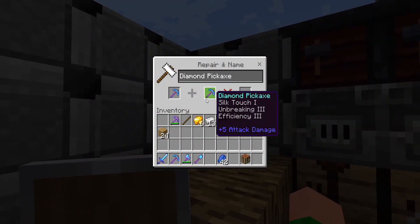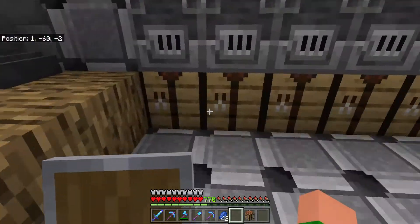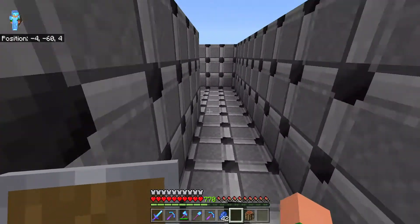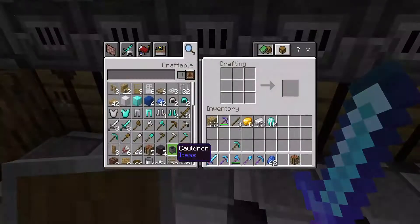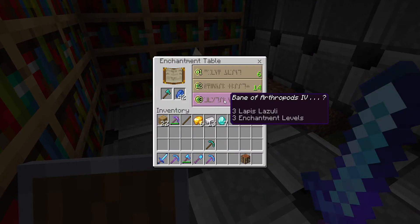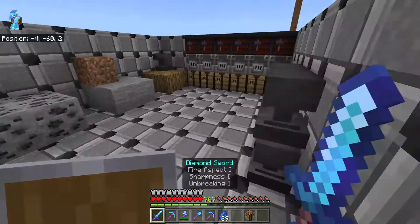Let's see what else — okay, that's a really good pickaxe, I just need Efficiency for it. Let me make some more sticks and another pickaxe. Fortune 3 — I don't want Fortune 3, maybe on my axe. Let me make another axe and see what I get. No, it's a different enchant. I guess I'll just go for this one — it's pretty good, I can actually max this out if I'm careful.